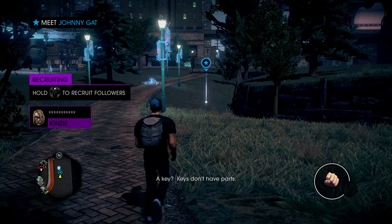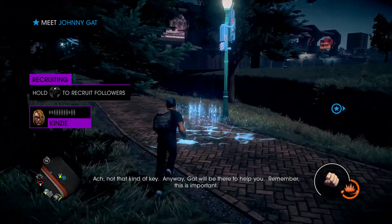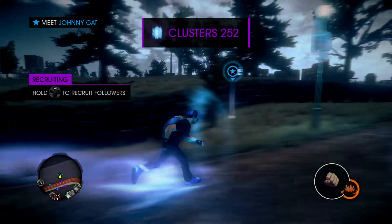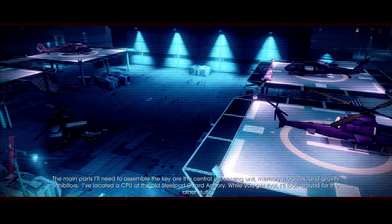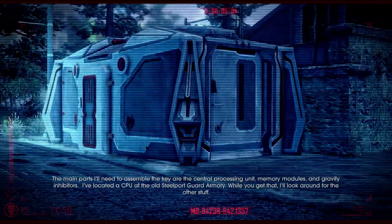A key? Keys don't have parts. Not that kind of key. Anyway, Gat will be there to help you. Remember, this is important. The main parts we'll need to assemble the key are the central processing unit, memory modules, and gravity inhibitors.